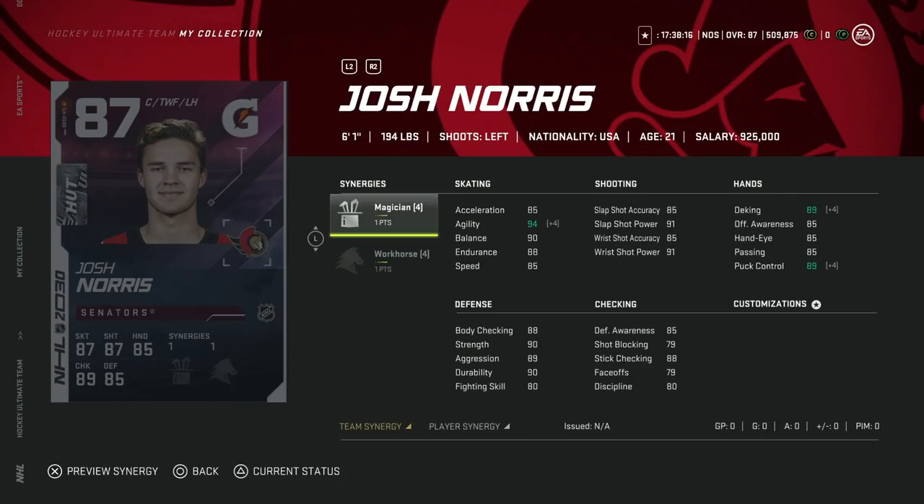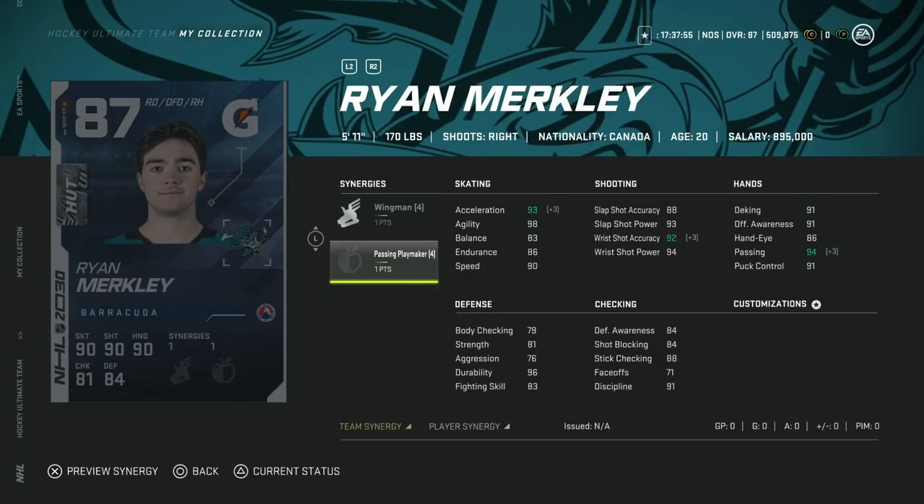Then we've got the 87 Ryan Merkley from the Sharks. Passing Playmaker – one you're not going to look to activate. But 5'11" – this is actually a good forward card. He's got 90 speed out of the gate and 93 acceleration. For anyone using the Eric Carlson base card, this is a great upgrade because he is fast. However, he is useless in his own zone. Under 6' with 79 body checking means you are a very big liability on that side. But Wingman is useful and he is fast, so I would try him out. For anyone still using Eric Carlson, this would be a nice upgrade.